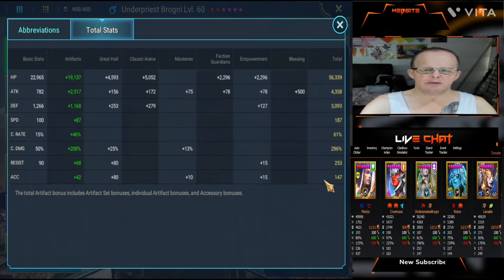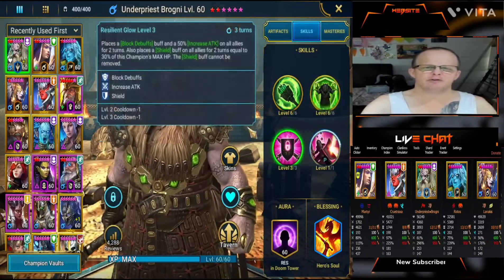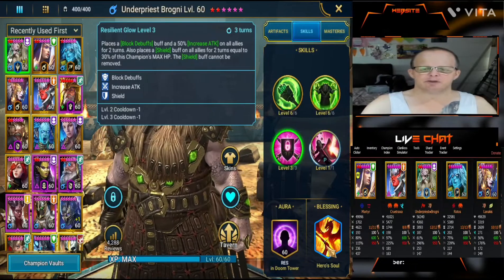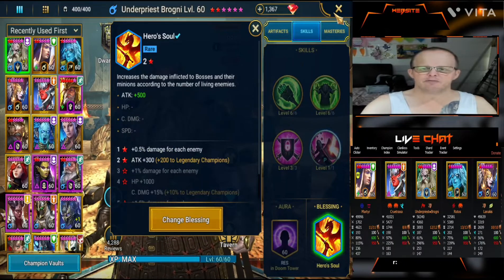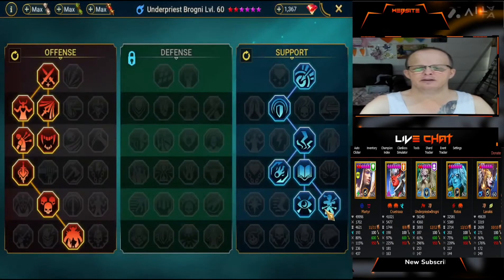253 resist and 147 accuracy — you could do with a bit more accuracy on him, around 180 to 200 if you can get him to that stage; he's more beneficial. His skills — he is fully booked out in each skill. HP burns, shields, as you can see he's got block buffs and 57% increased attack, putting the shield in place for the champions each turn. The Blessing of Hero Souls gives additional attack and a bit of extra damage for each enemy. He goes down into Giant Slayer and then the Support role for masteries.